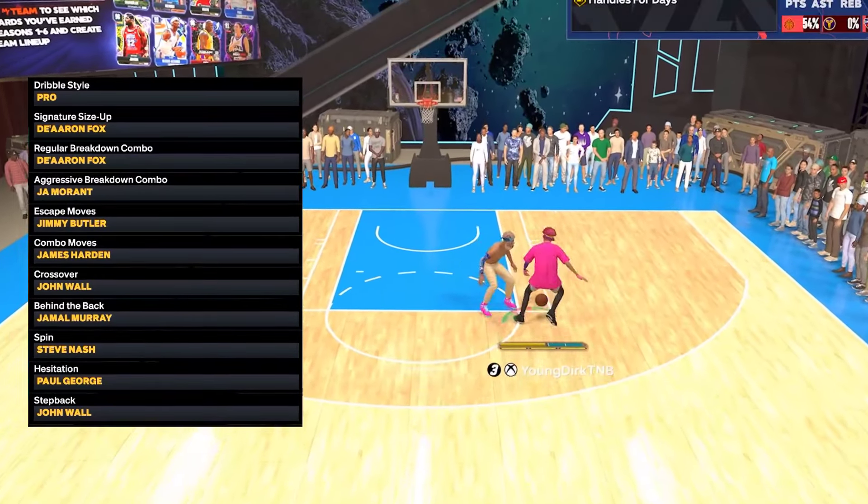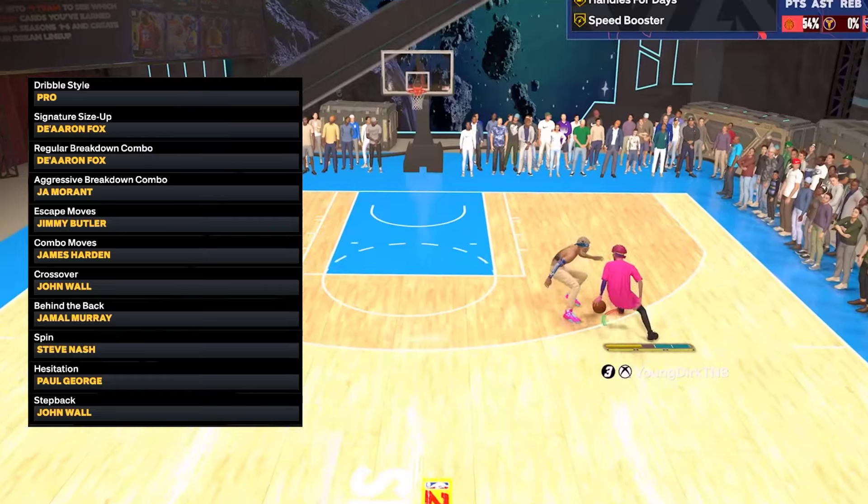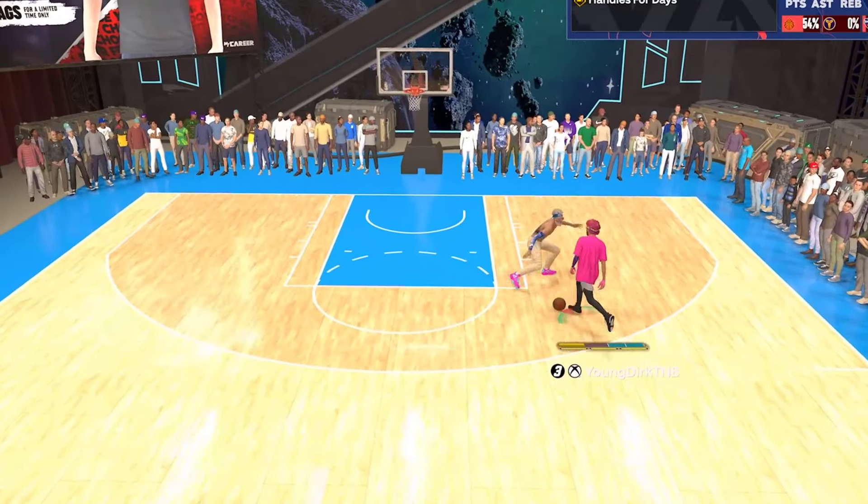Here are my dribble moves. I want you to equip all of them, except you can use Kemba or Jimmy for your escape.